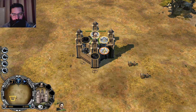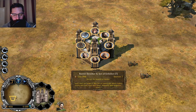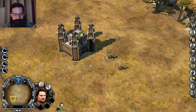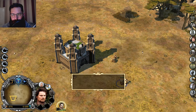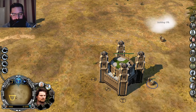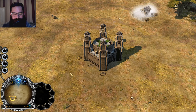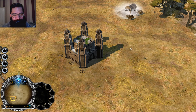Here we are with Gondor. I imagine these guys are going to play very similar to how they did in the original. Got all these heroes - we can summon Lord Denethor. Apparently in the books he's a lot more of a decent bloke. Build some farms, have a look at people. Blacksmiths as well - I love how the upgrade buildings also generate resources, which is quite nice.